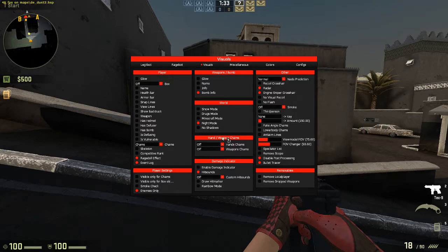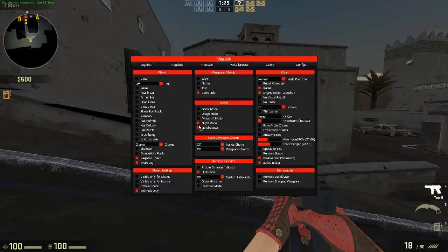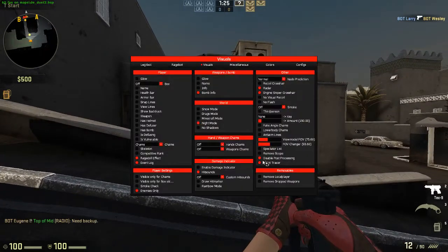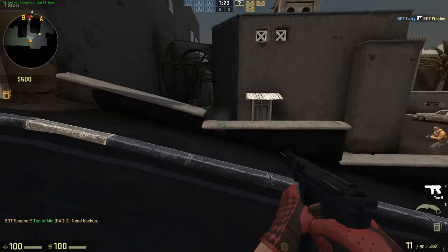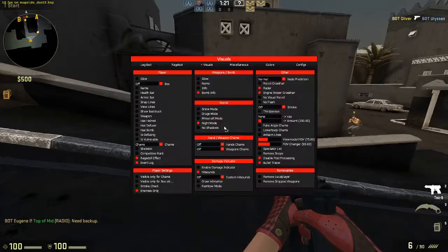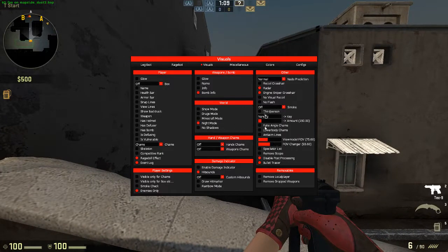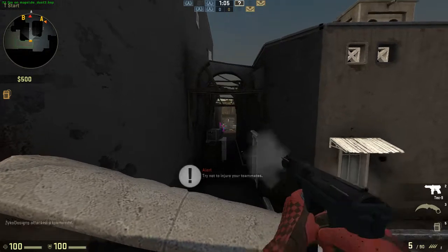These are the visuals: night mode, which you can turn on and off, no shadows, and so on. Bullet tracer — that's basically the lines that show where bullets go. Ragdoll effect is when you have an AWP or something and you kill somebody, their body goes flying in the air. There's also a field of view changer and a recoil crosshair, which is basically just the crosshair in the middle.